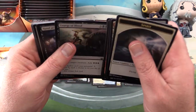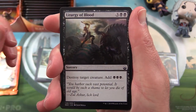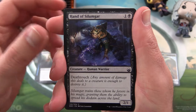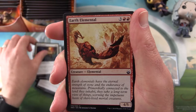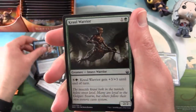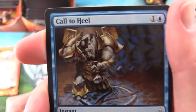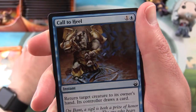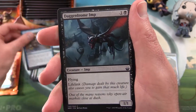Okay, pack three — let's see here. We have Liturgy of Blood, Hand of Silumgar, Lifewalker, Midnight Guard, Earth Elemental, Jungle Wayfinder, Impulse, Crawling Sensation, Call to Heal — okay yeah, that is a rhino — Daggerdrome Imp. And that is the commons, zipping through those in short order.